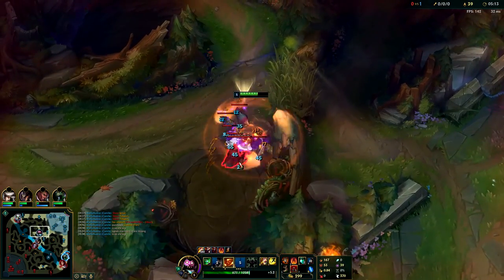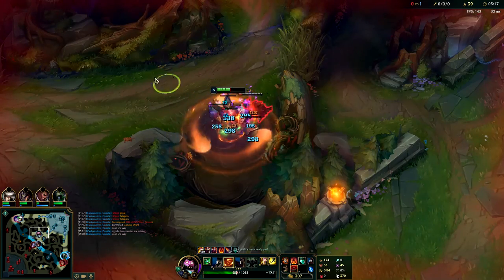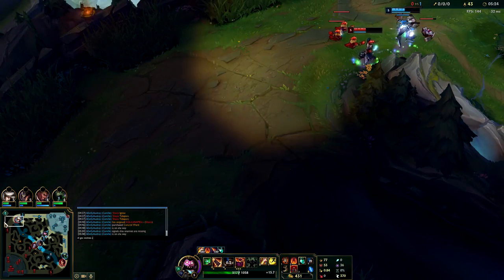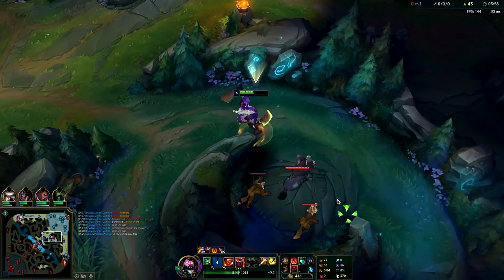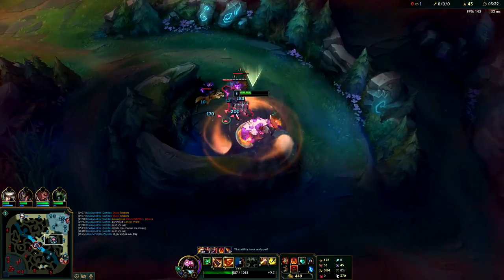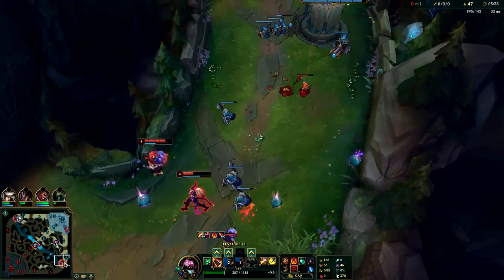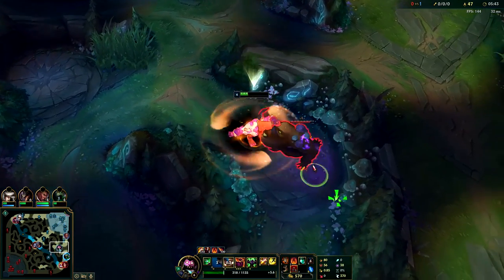I'll just go take dragon. I can solo dragon after raptors - wolves should be pretty free. Wolves - I'll hit my level six. If Lucian was pushed up I'd gank bot. I might actually go bot here after wolves, not sure - depends on if the enemy stays. Looks like they're staying - might be free, we'll see. Yeah it looks like it's actually going to be pretty free. I wish Fiddle wasn't backing.